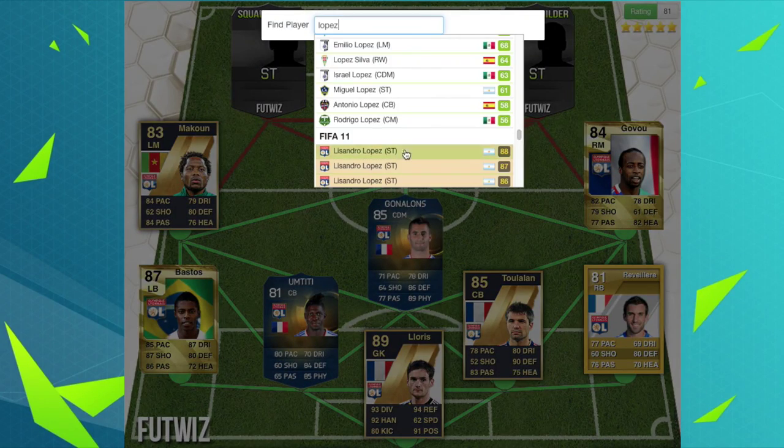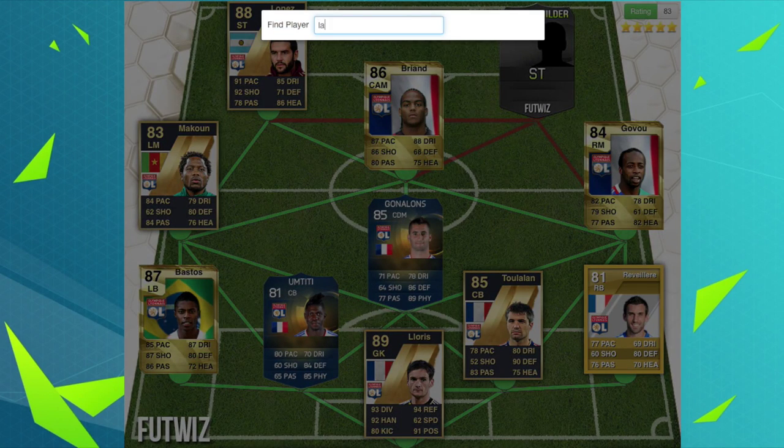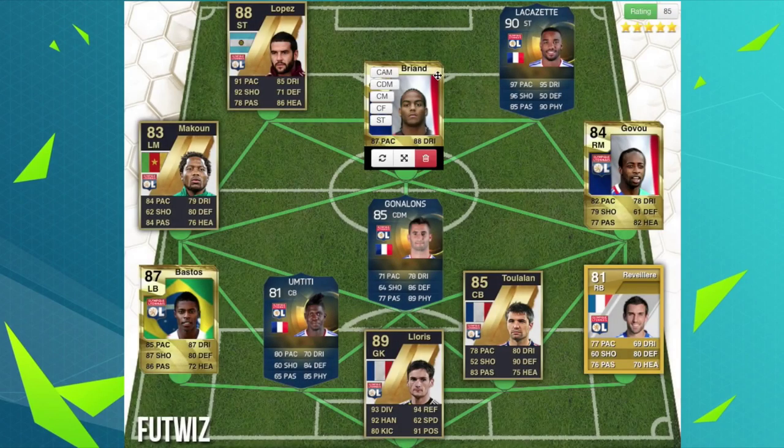We've got Lissandro Lopez, rated 88 in FIFA 11 — 91 pace, 92 shooting. I can already tell that would have been a beast card. Then we've got Lacazette from this year. How much this player has grown is actually unreal — 97 pace, unbelievable. That's the full starting 11, which is actually unreal.